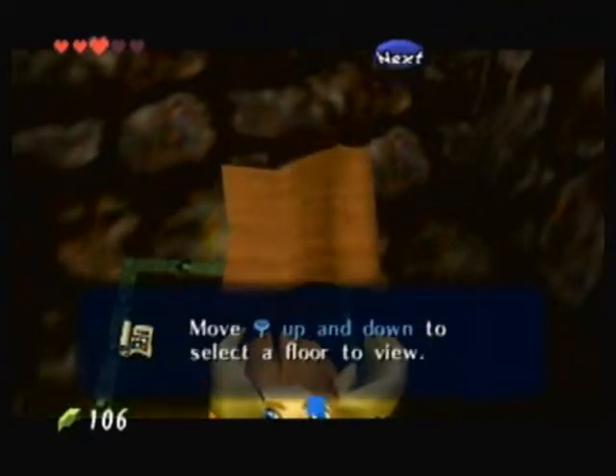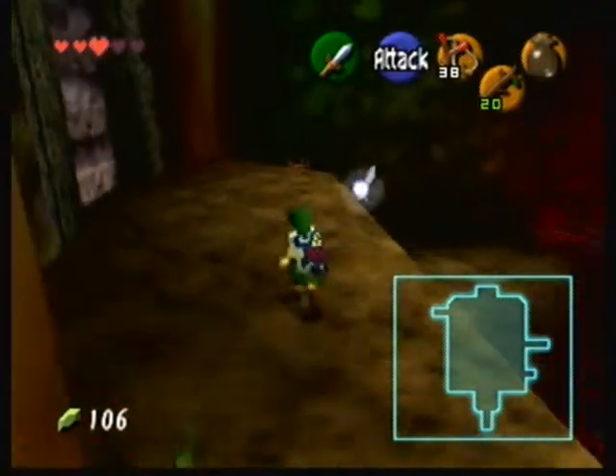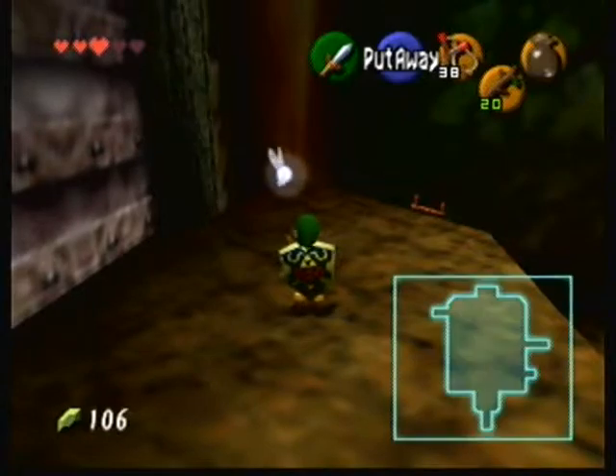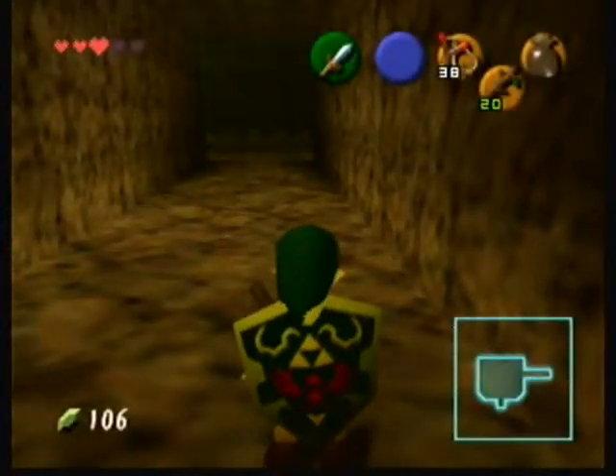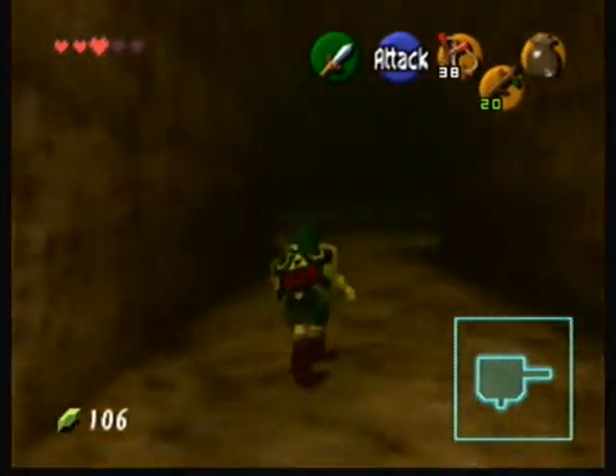You can hold Start, and you hit the left bumper to toggle the map on and off. I really hate dungeons that give you the compass before the map.